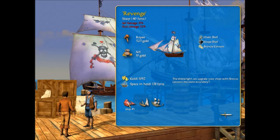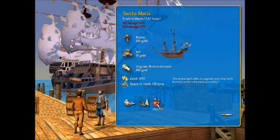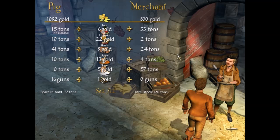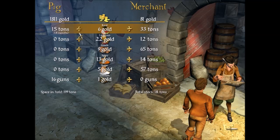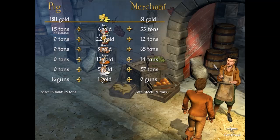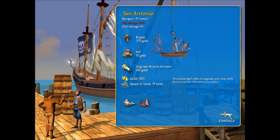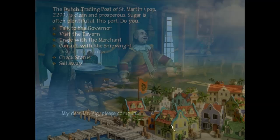Let's repair — man, we took some hits. 525 gold. Do we want to keep the sloop or the trade galleon? Probably not the trade galleon because it's not going to be very maneuverable. Let's go trade with the merchant — we're going to sell all, which sells everything but our guns and our food. Let's go back to the shipwright and sell. We're only going to get 10 gold for that — that's fine.